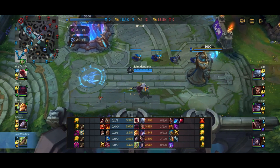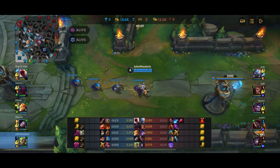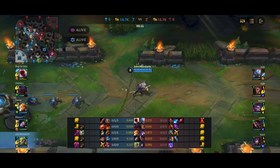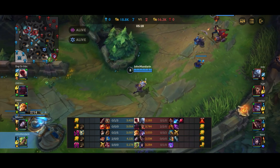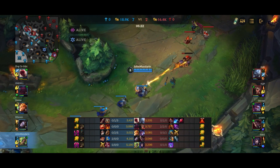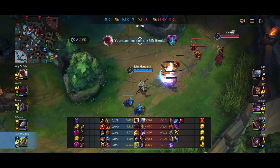I'm starting to build towards Phantom Dancer, and it's amazing in this match. Phantom Dancer is great in every match — it's kind of Zeri's default build — but it's even better in matches where you can kite people. Here I can kite Darius, kite Swain, and to some extent even kite Vayne and Volibear, although they're a little harder to kite.